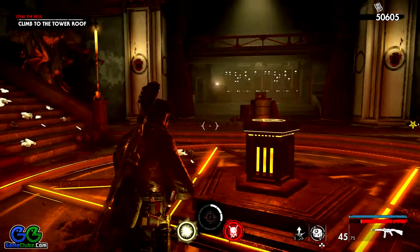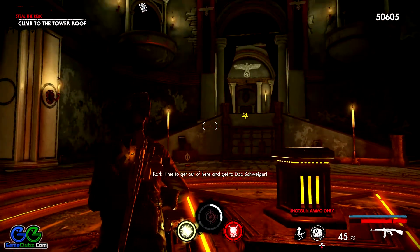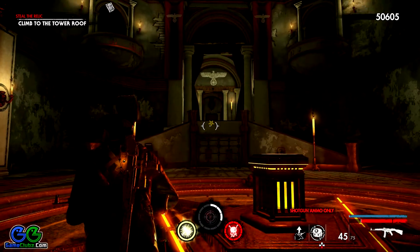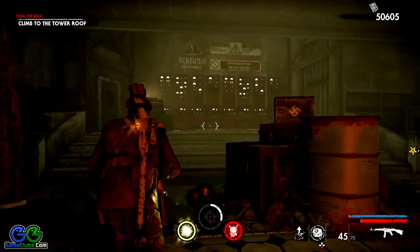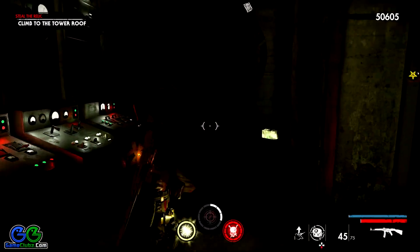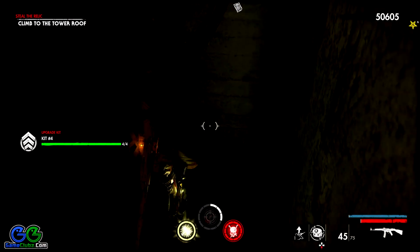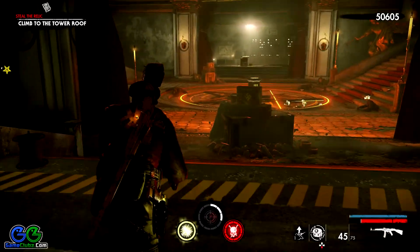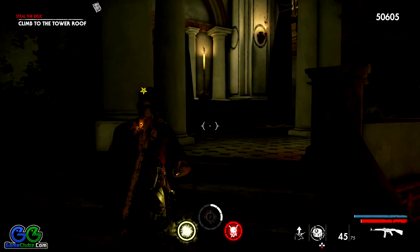Make sure that just before climbing to the tower roof — which will be your new objective after you deal with the horde in this area — you head to these control panels. Make a right turn over here, and the first collectible you want to get is the upgrade kit, hidden in this dark corner.